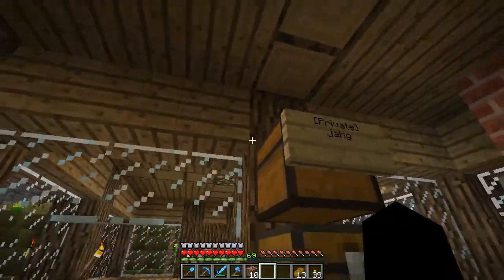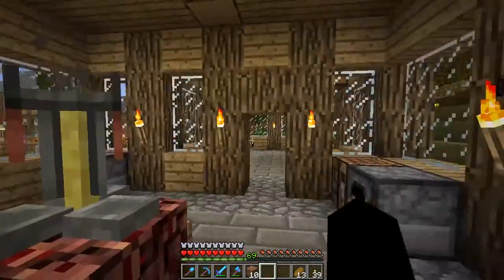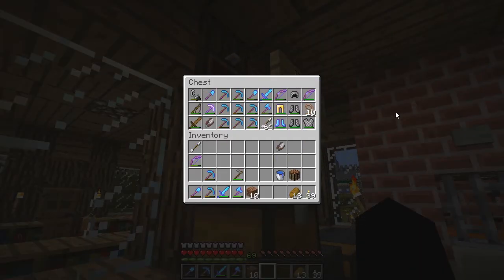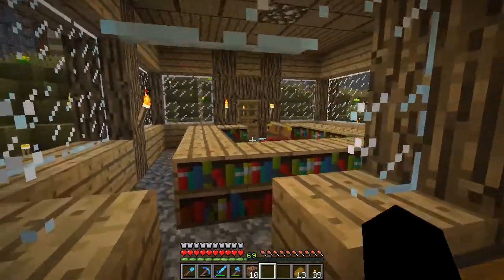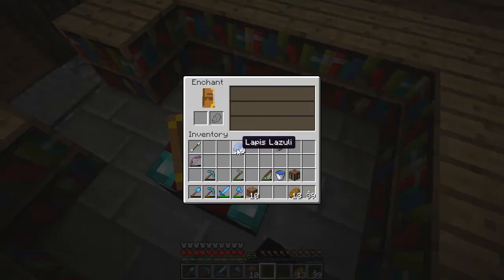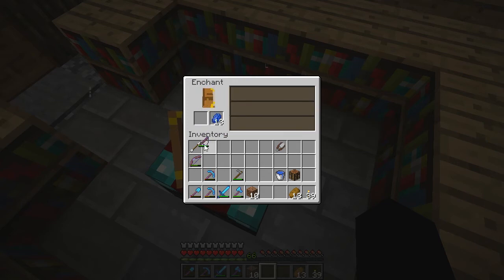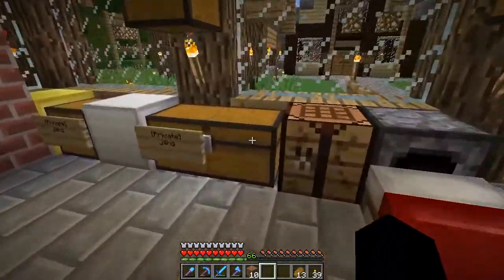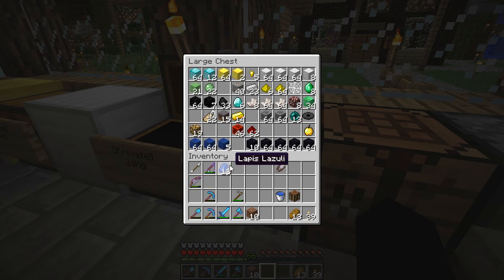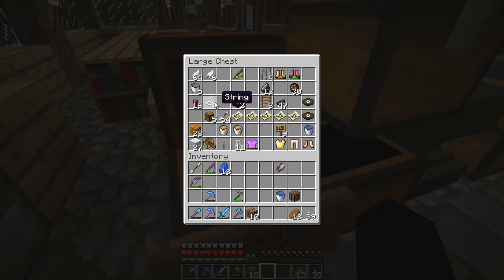I didn't know what to do with the rest of these bits and bobs. The chest here I've moved. I want to do a little bit of fishing. I'm trying to find a fishing rod — there it is. I've got the levels for it. Do I have the lapis? Yes. Let's try a full-on 30-level enchant. That's pretty much useless — luck of the sea, which means I get more randoms. I really wanted lure because that's going to increase the speed at which I get fish.